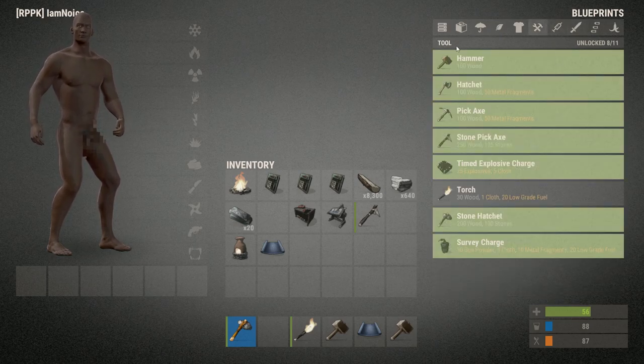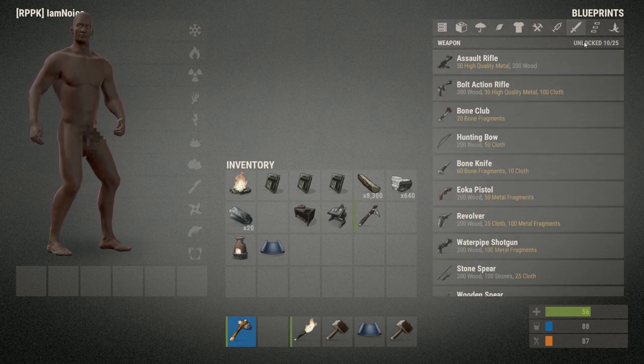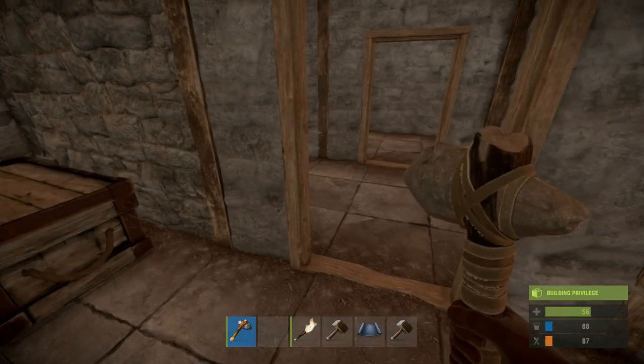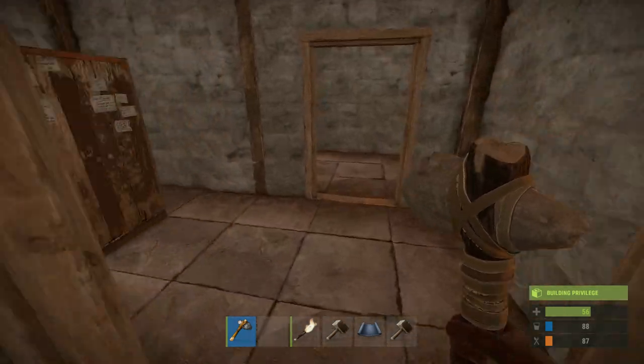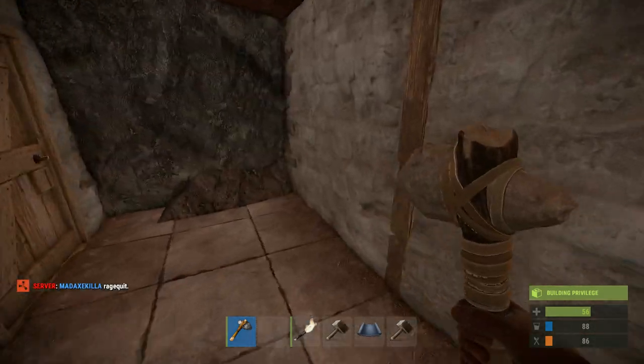I don't think there's anything I really need other than maybe some kind of armor, but I have my AK, got my bolt action, I can make the ammo for them, I can make C4, I can make med kits — I'm pretty set. All I need to do now is move.